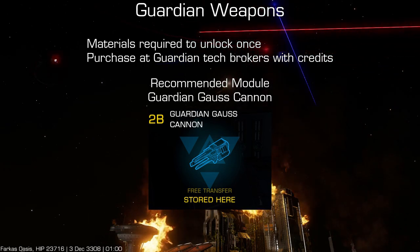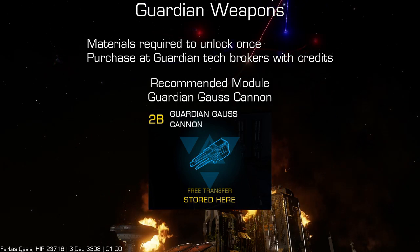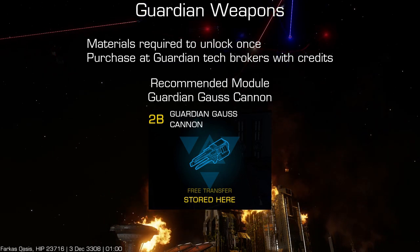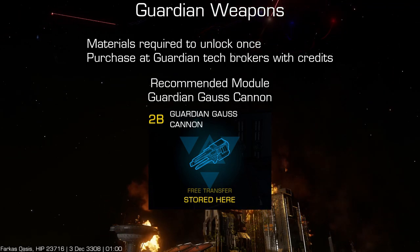For example, after you unlock a fixed class 1 Guardian Gauss cannon using materials at a Guardian tech broker, you'll be able to buy more at any Guardian tech broker. You would not be able to buy a fixed class 2 Guardian Gauss cannon until you unlock it.